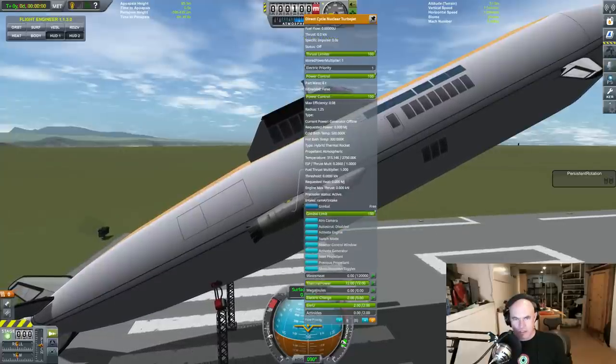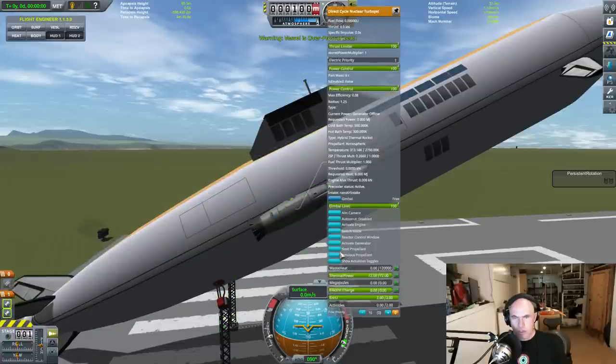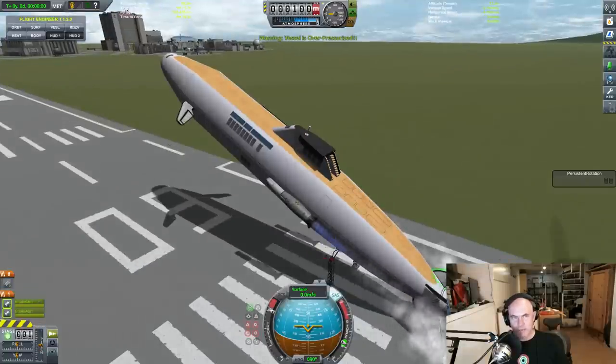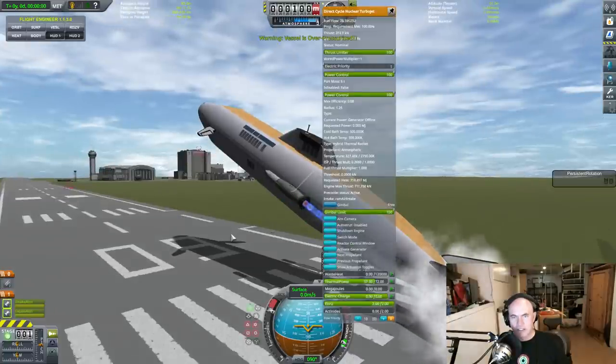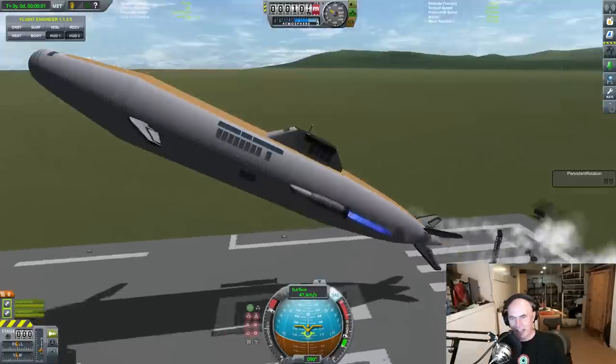Warning — vessel is over-pressurized. I want to move these onto this stage and make sure... what is it using? It's doing thermal from the atmosphere, so this should work if I just activate it. Nuclear engines! Let's see how much thrust these are generating. The generator is offline — I need to fix that. Okay, so we're generating 40 kilonewtons... 400. So this thing should just work.